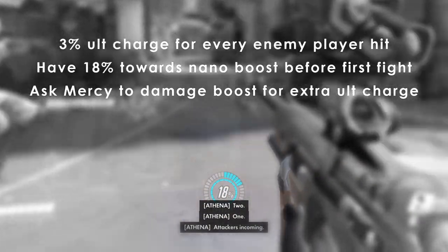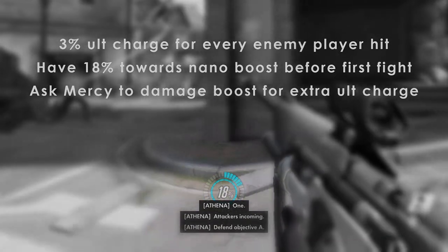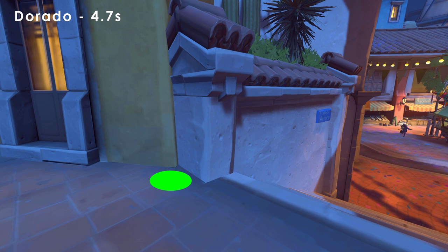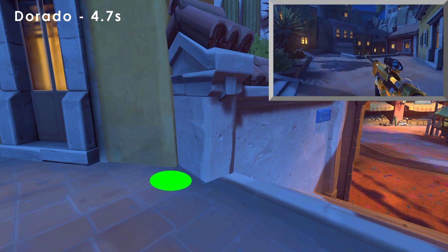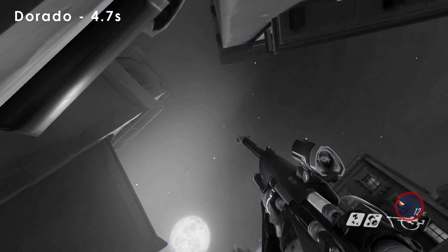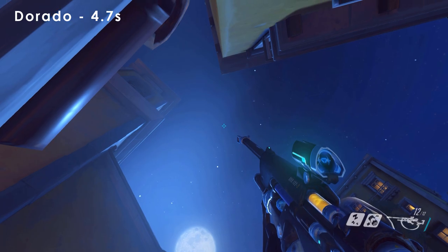Alright, with that being said, let's roll straight into it with escort maps. Starting with Dorado, there's a sightline between the buildings directly to the door. If you want to step it up a little, you can splash it on their head so it's less likely to be blocked or eaten. Stand in this corner on the high ground, look at the windowsill, and align the top part of the one from the ammo count with the right part of the window.